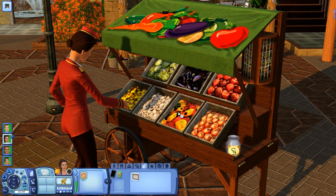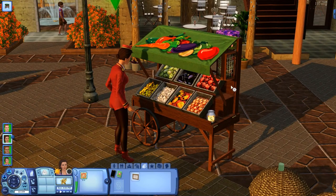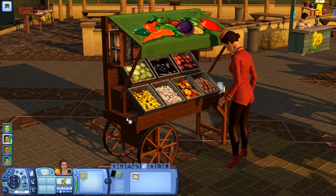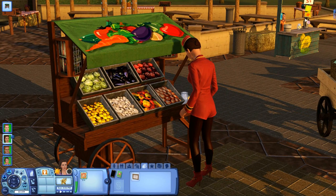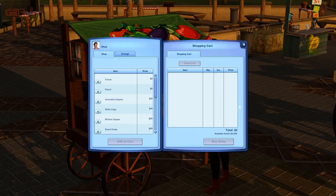Ashley is still in her singer career outfit. She's talking to the invisible person tending the stand. There's cocoa, peach, Avorinolino grapes — I just butchered that word — whitecaps, Meloir grapes, sweetgrass lime. There's a bunch of stuff here but no kelp. Maybe one of each and then we could start a garden — gardening is probably my favorite skill.